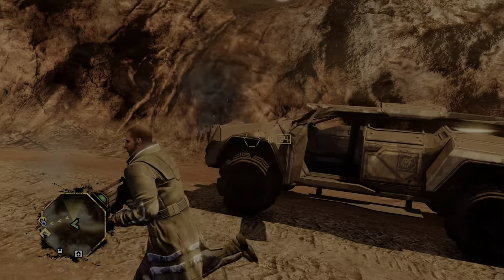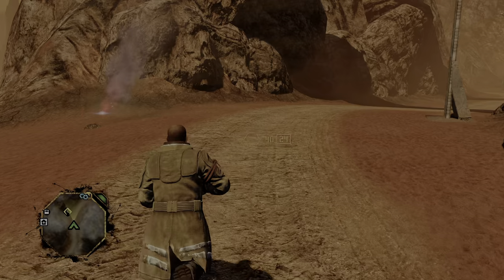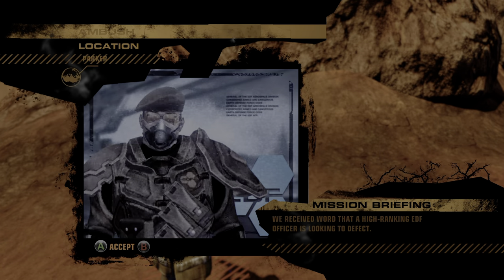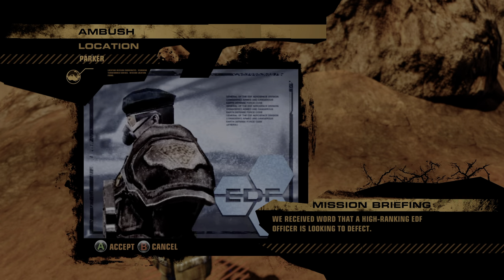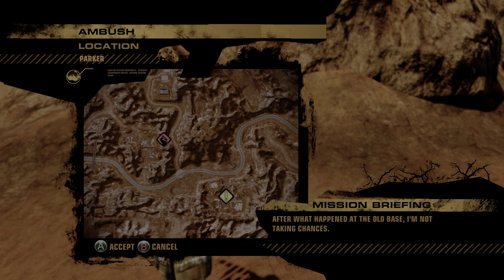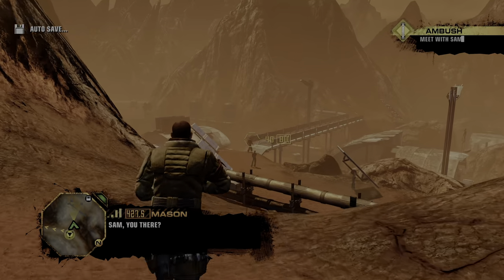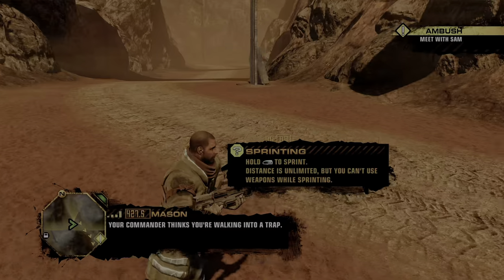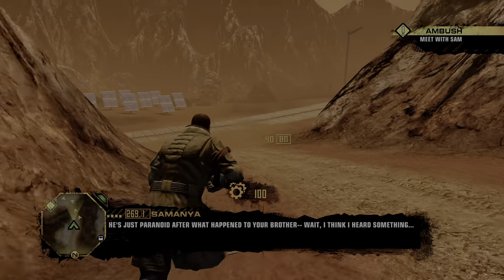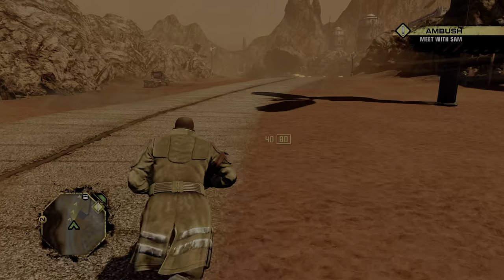Oh, this is about to explode - got out just in time. We received word that a high-ranking EDF officer is looking to defect. Sam went out to meet with him. I know she can handle herself, but she shouldn't have gone alone after what happened at the old base. I'm not taking chances - get to Sam as soon as you can.